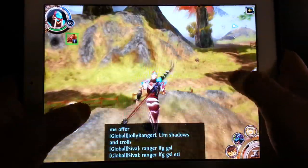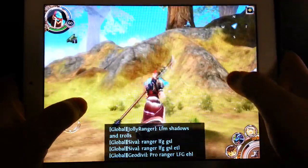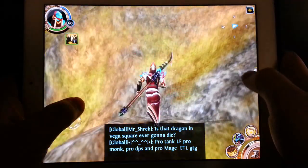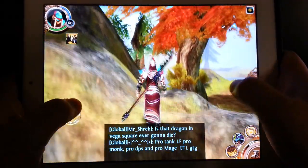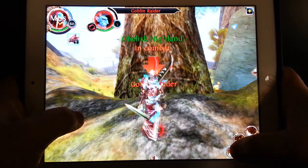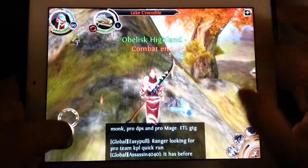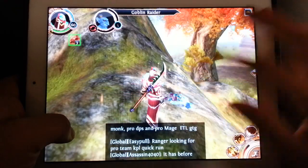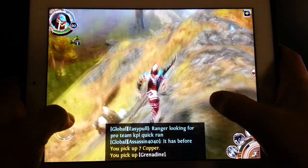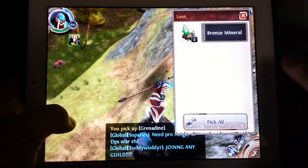First of all, you need to utilize the Auction House to its maximum efficiency. Based on the time frame of where the game is at — for instance, if there's an update — you're going to want to mine some of the minerals in the lower level areas. With a new race, there's going to be a lot of low levels who need to level up their crafting to get their epic gear when they hit 60. Mine minerals, grenadine, or fur, sell them on the Auction House, and you'll see those prices fluctuate with the update.